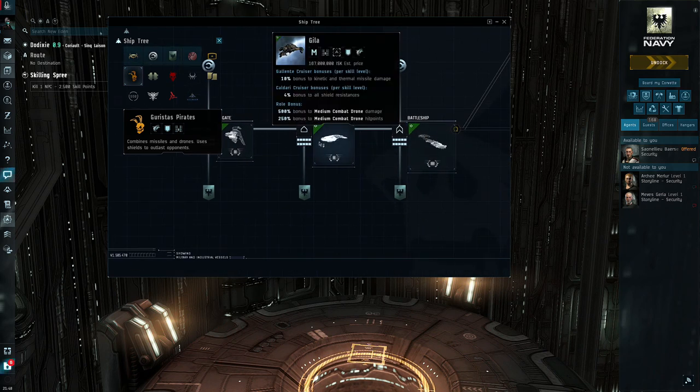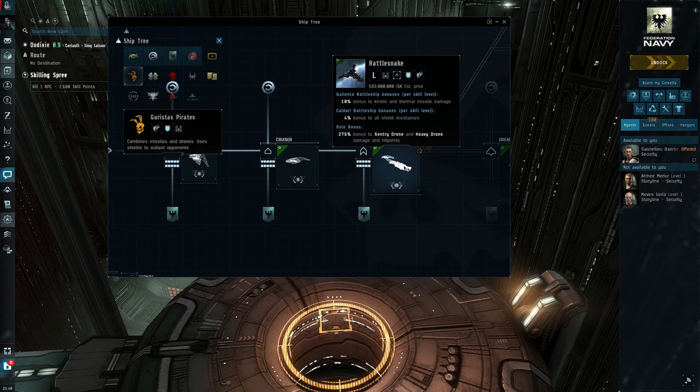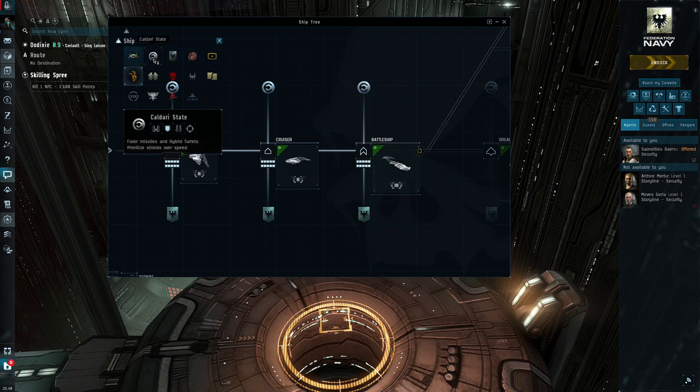The second ship in progression is probably going to be either the Gila or the Rattlesnake. I'd suggest going for the Rattlesnake — you're going to want Gallente Battleship as well, and that adds a bonus to kinetic and thermal damage. At level five, that's 50% extra damage, so make sure you look at what skills you need for the ship you're going to be flying.